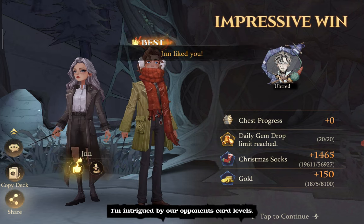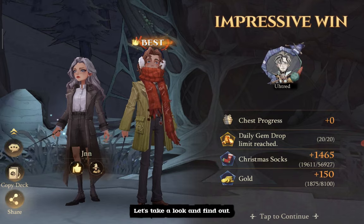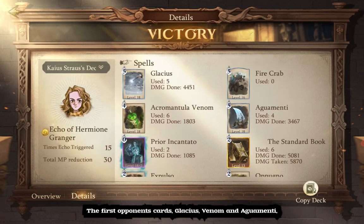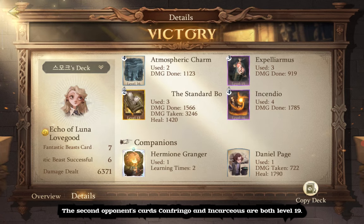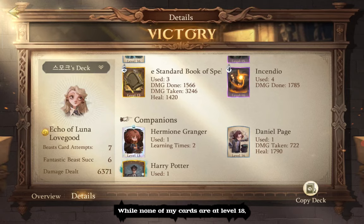I'm intrigued by our opponent's card levels. Let's take a look and find out. I think I've found the key to our victory, and it's truly gratifying. The first opponent's cards — Glacius, Venom, and Aguamenti — are at level 18, while Prior Incantato is level 20. The second opponent's cards, Confringo and Incarcerous, are both level 19, while none of my cards are at level 18. Considering this, the match seems reasonably fair.